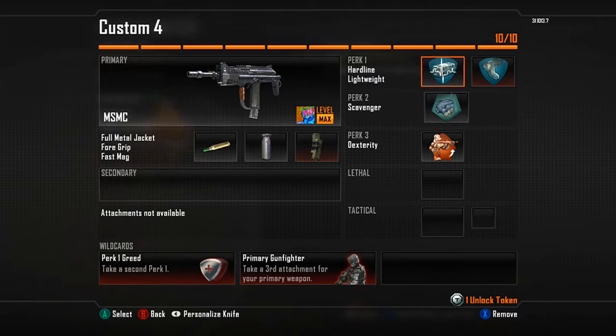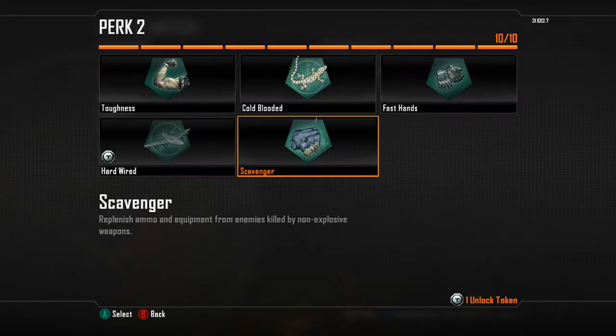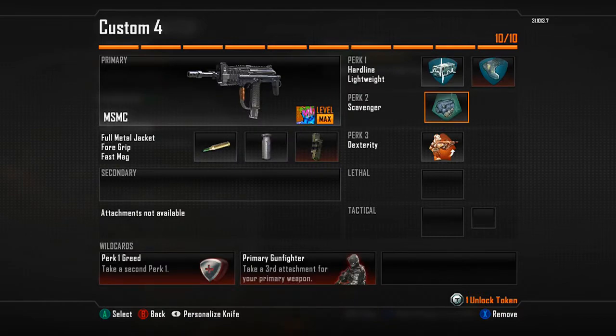I have Hardline because the game mode already gives you score streaks two times faster, so you might as well get Hardline to make it four times as fast. Definitely put on Hardline — you're going to get your score streaks even faster than what the game alone helps you. That's how I keep getting all my score streaks so fast and reaching the K9 Unit or Swarm.